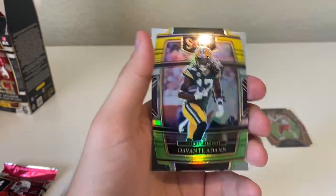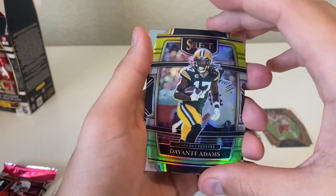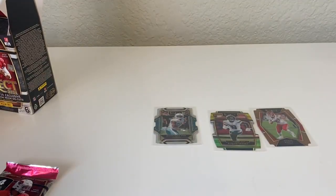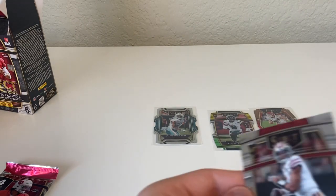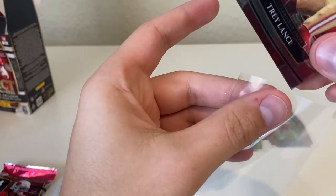Kyler Murray, a Davante Adams is going to be our last green and yellow, and then a Darnell Mooney — and that's a club level as well.